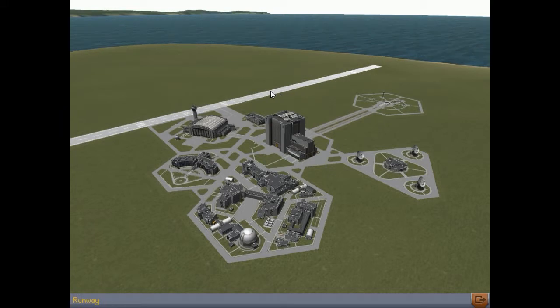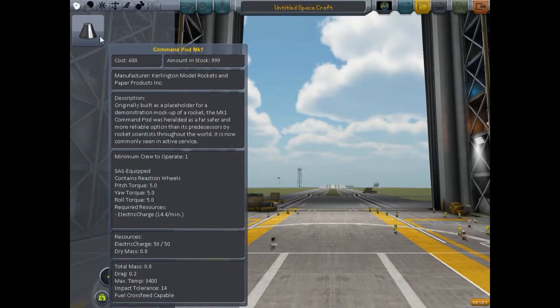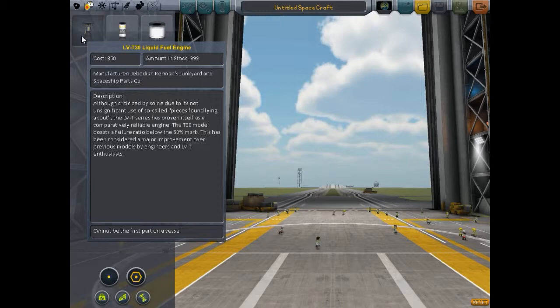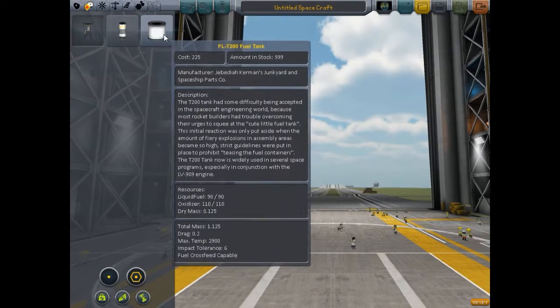This back here is the runway for launching or landing planes. We're going to go build a rocket first. Here is where you build the rocket. We start with a Command Pod Mark One, we have an LV-T30 liquid fuel engine, an RT-10 solid rocket fuel booster, and an FL-T200 fuel tank.